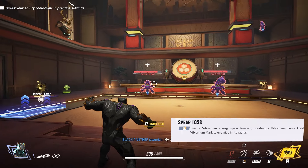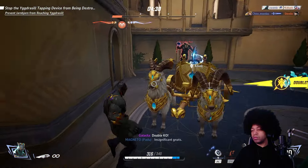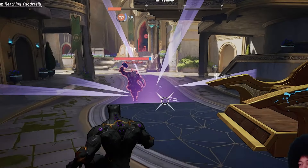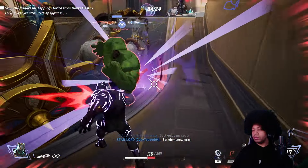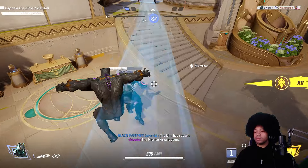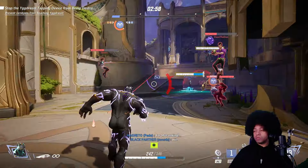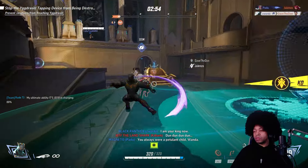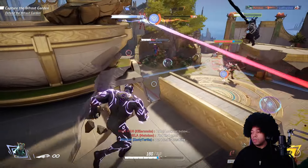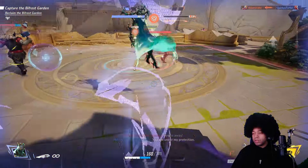With Spear Toss, Black Panther throws a spear that detonates, creating a vibranium force field that attaches Vibranium Mark to affected enemies. Vibranium Mark is a very important status effect that appears over affected enemies' heads. Spinning Kick is a forward kick that also attaches Vibranium Mark to affected enemies. Sprint Rend lunges Black Panther forward, but if he hits an enemy afflicted with Vibranium Mark, not only does he get bonus health, but his Sprint Rend ability resets — allowing him to use it again. Understanding how to apply Vibranium Mark is essential because you need to use Sprint Rend on marked targets to do more damage.